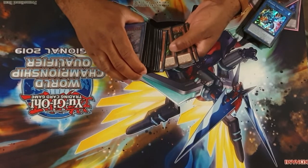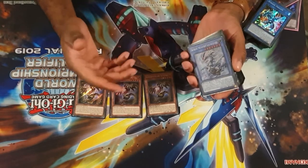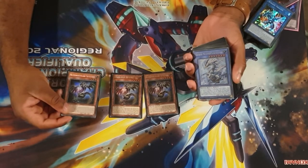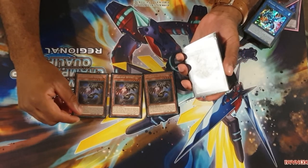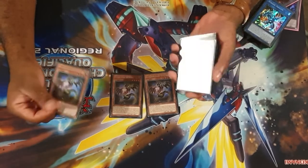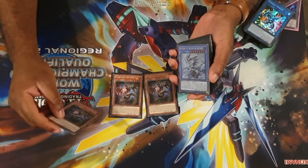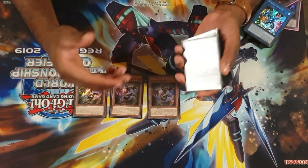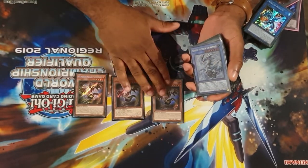Starting with the three Safers. There are two sort of normal summons in the deck. Safer lets you send dragons from your hand or field to add a dragon with the same level — send a level four, get a level four, send a seven, get a seven. Its second effect lets you banish from your graveyard to target one level eight light or dark dragon in your graveyard and add it back to hand. You typically use this to add back your Levianeer, or sometimes Borreload Savage Dragon in the grind game. It's a pretty important card, which is why we play it at three.